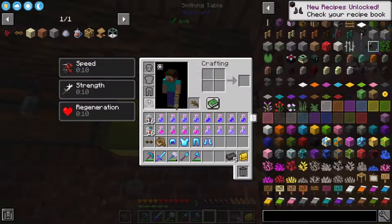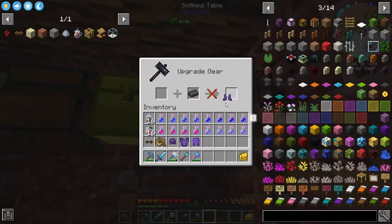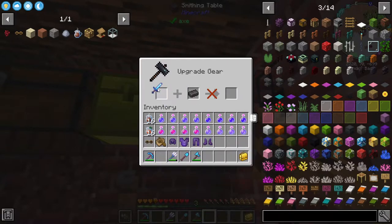If I take my armor off — apart from the special enchantments like Feather Falling and Aqua Affinity — and the sword...